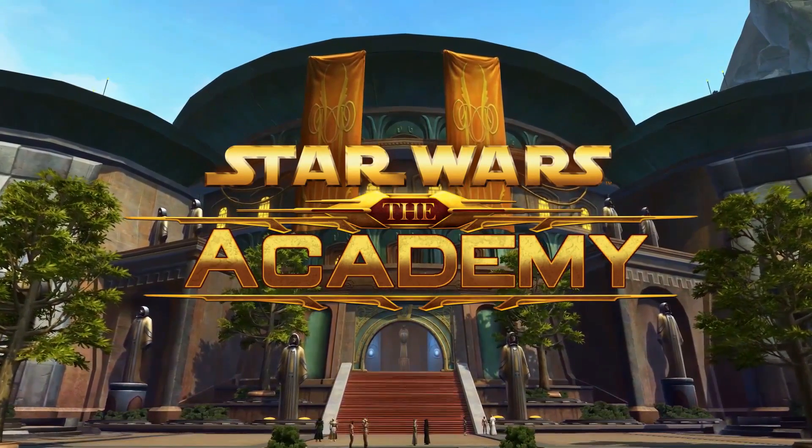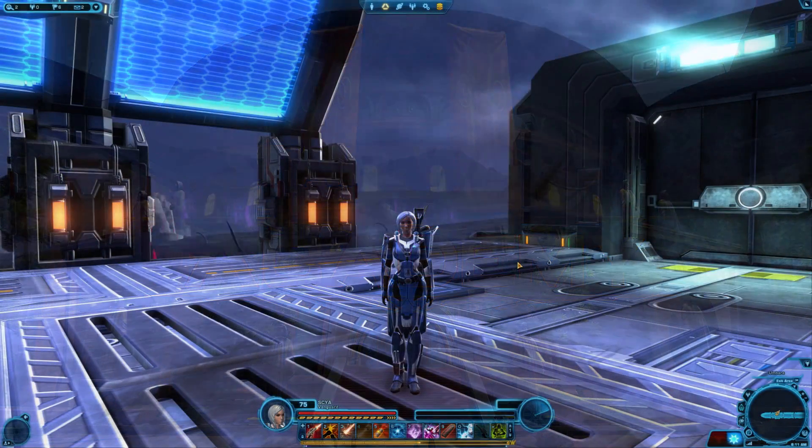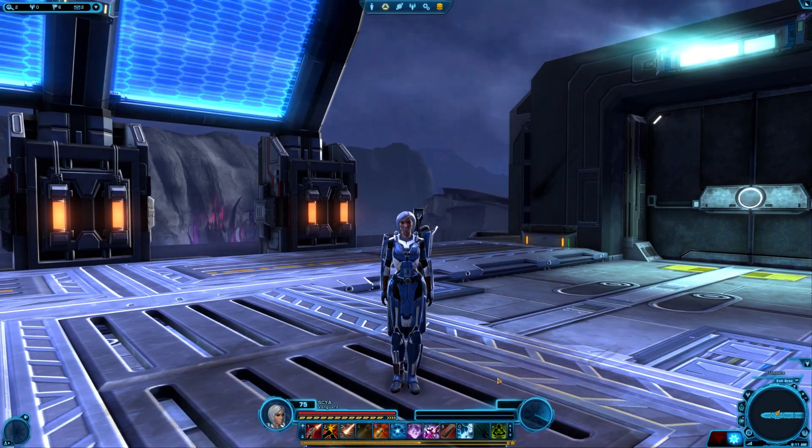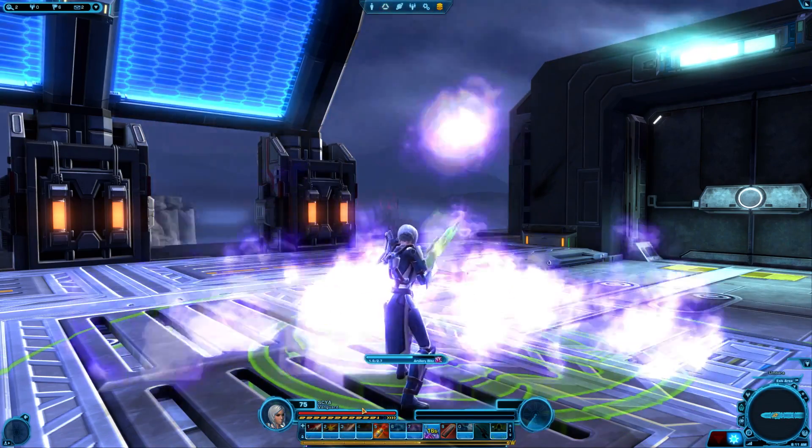Welcome to the Academy, a series focused on the basics of Star Wars The Old Republic. Quick Bars in Star Wars The Old Republic are the rows on the user interface where you can store your character's abilities.